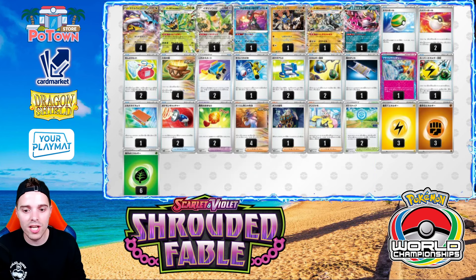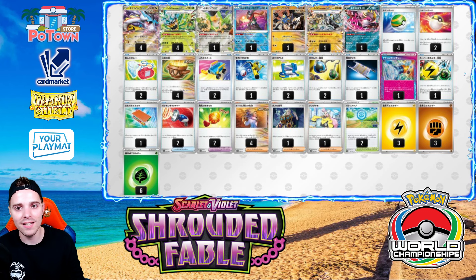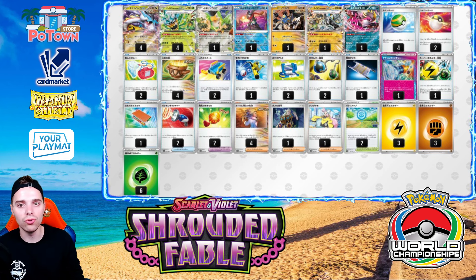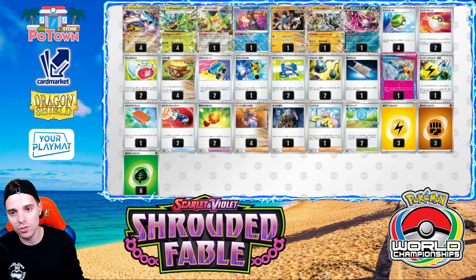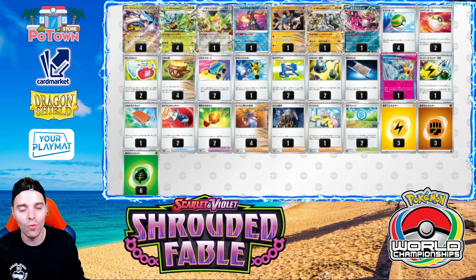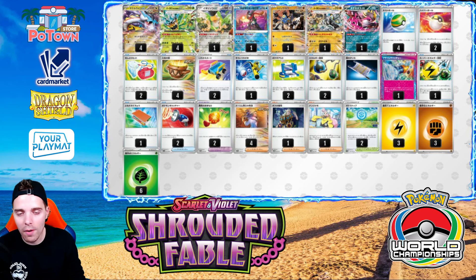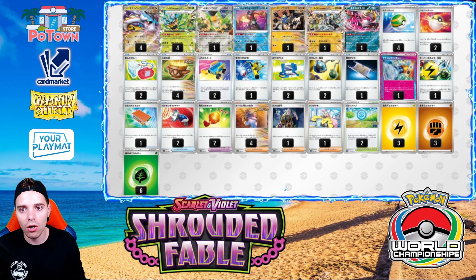At number 5 we have Raging Bolt. Raging Bolt is a very fast deck. It can also attack on the very first turn going second, and it does gain the new friend Fezandipity EX and the Knightly Stretcher. Knightly Stretcher can get a basic energy from the discard pile or a Pokemon of your choosing — great because with PokéStop sometimes you discard cards you don't want, and you can get back your one-prize Sandy Shocks to deal with Mimikyu or your Cornerstone Okidogi Pon-E EX, which is a very great choice. Seeing as Charizard is getting a lot of popularity, you can use Cornerstone to wall off an entire Charizard deck. With Prime Catcher and regular Pokemon Catchers you're going to be catching the opponent off guard and attacking their Pokemon on the very first turn going second, even when they're on the bench.